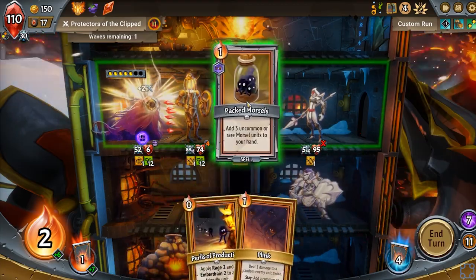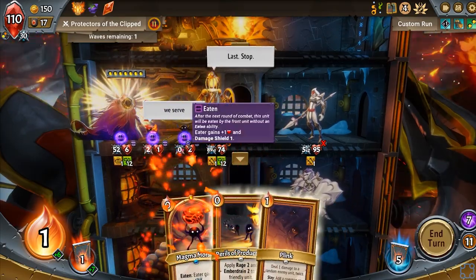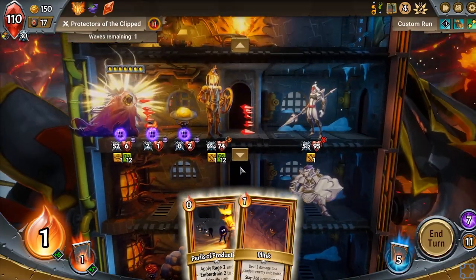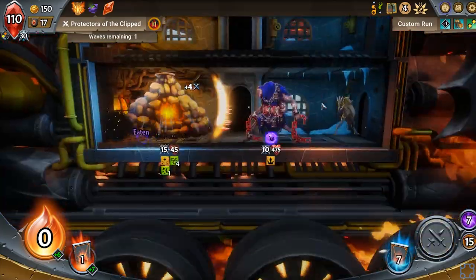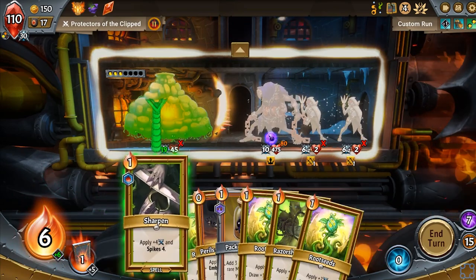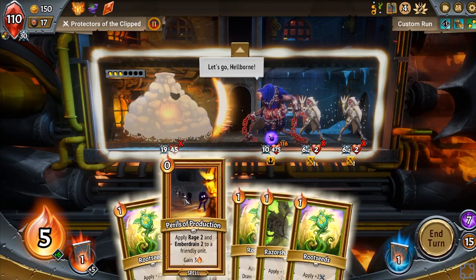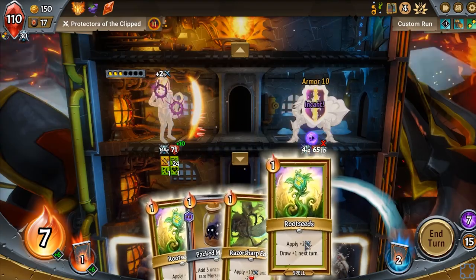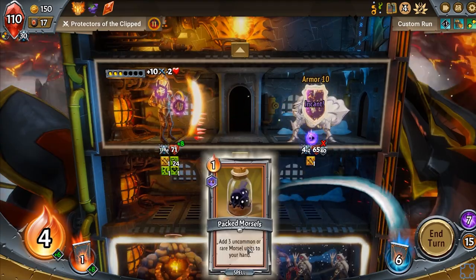Root seeds, root seeds. Packed morsels. There's really not much I'm going to be doing past this point. Plink — it's saddening, but it works okay. Let's give him some of that. Perils of Production, get me a little bit more. Go back here. This guy's not getting through that no matter what he tries to do.